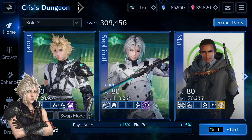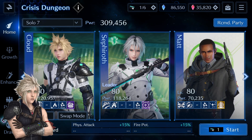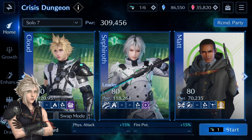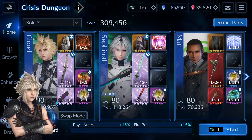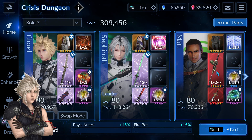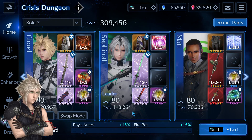Nanaki with the Rebirth outfit will also be a very good support. Essentially just equip your strongest DPS for this dungeon, but I recommend having at least one character with AoE fire. Since Behemoth is immune to attack debuffs, I suggest equipping a support character with defensive buffs. I'll be using Cloud, Sephiroth, and Matt - my team has 309,000 combat power. Cloud is my single target DPS and debuffer, Sephiroth is AoE DPS, and Matt is my support healer.